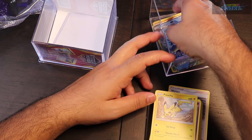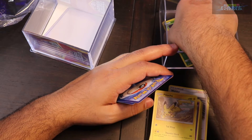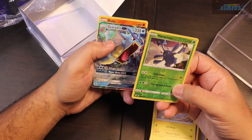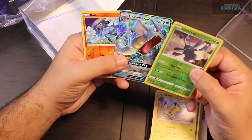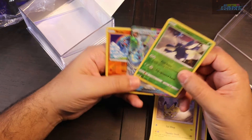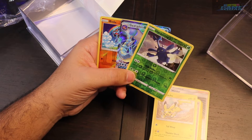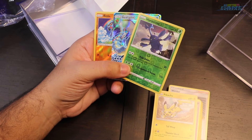Alright, so here's our holos. We got Heracross — one of my favorite bug Pokémon — the full holo Gyarados, and the reverse holo Riolu. Not bad at all. Like and subscribe and tune in for our next video. Hit the bell icon to get notified for that, and thank you for your support.